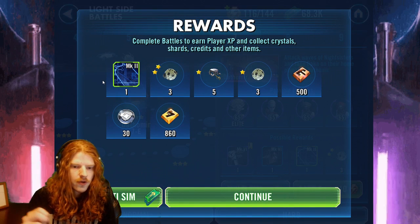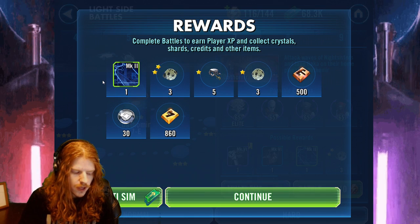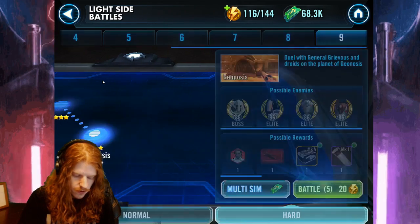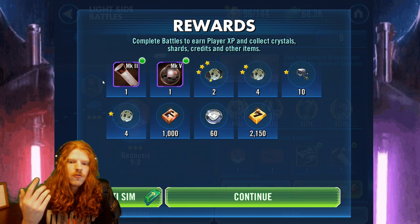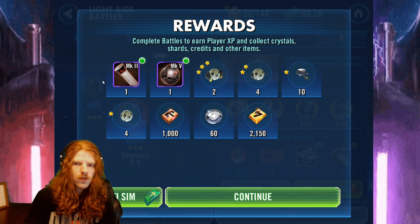I wanted to figure out how do I get ally points and are they tied to energy. So this is a 10 energy battle and I got 30 points. Let's go do a 20 and we got 60. So it does look like it's three ally points per energy — that answers the first question.